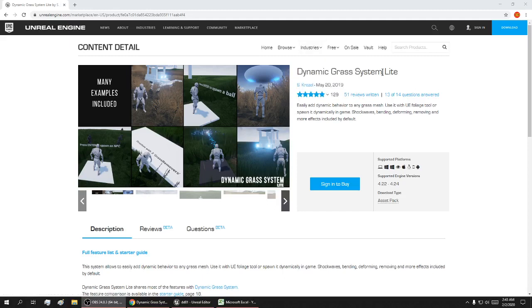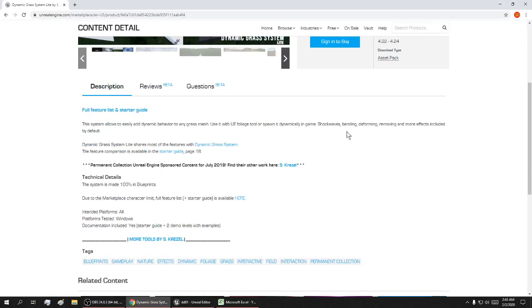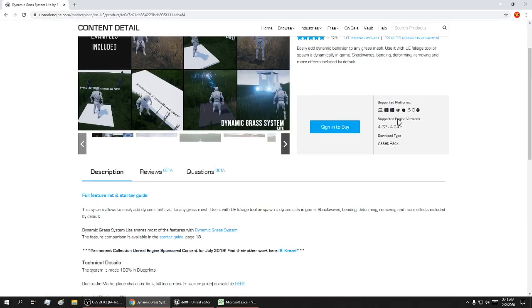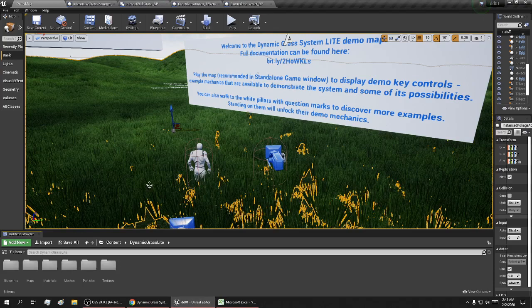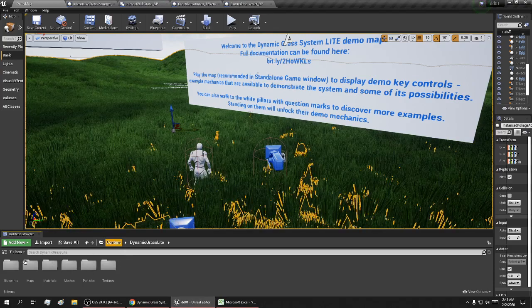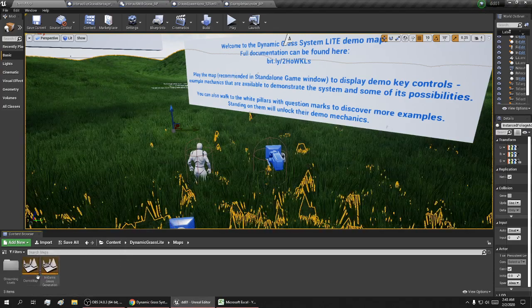Today I'm going to be doing a video on the Dynamic Grass System. This asset contains a lot of blueprints on grass and a whole bunch of other stuff. I'll go to my maps and check it out.